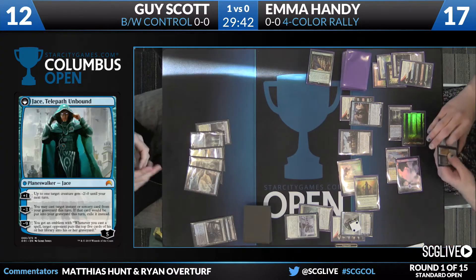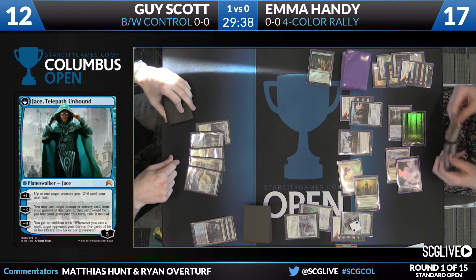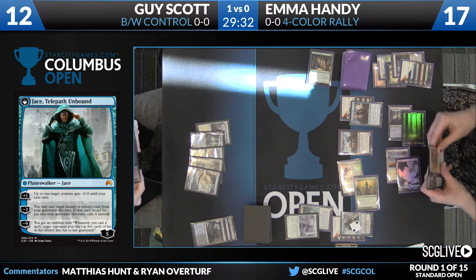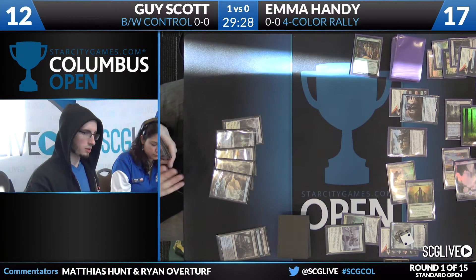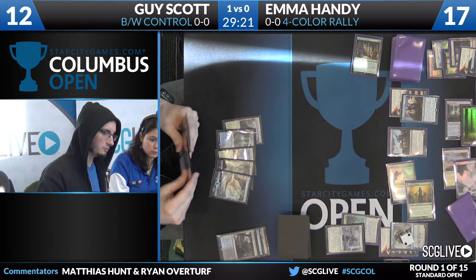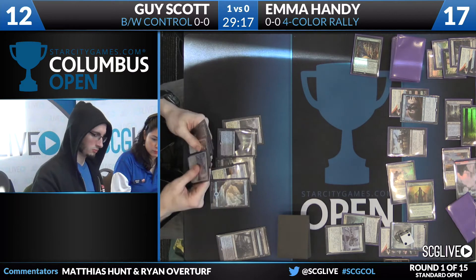Play from Guy — deciding between Ob Nixilis and Kalidus. One thing I like about the black-white control deck is those cards are very powerful. They stand on Stasis Snare as a great kill spell, Gideon very good. But when you get to this point, you feel like Guy is locked into basically one spell a turn, and with the number of axes Emma is firing on, it's going to be hard for him to keep pace.